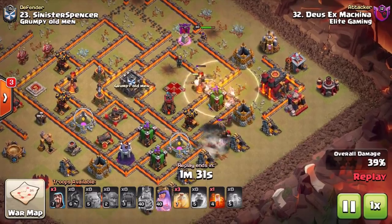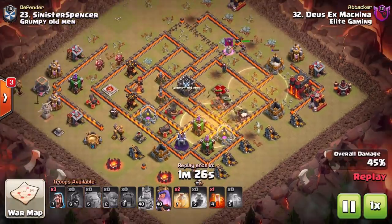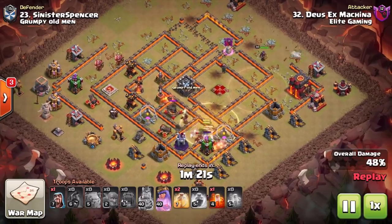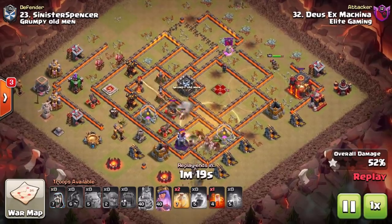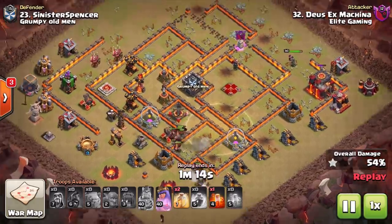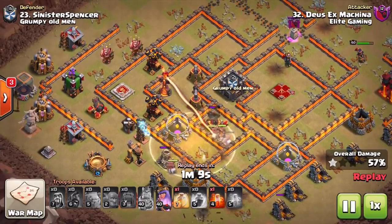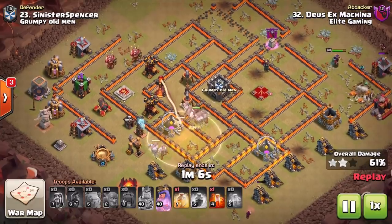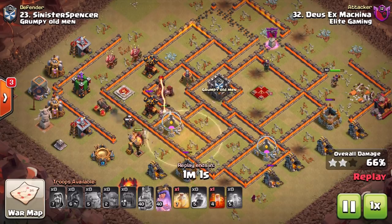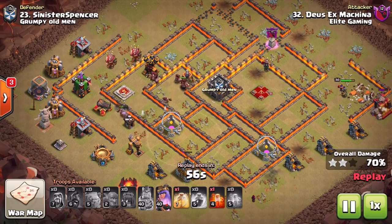That does a number of things — it helps tank for the Hog Riders, but also they start to take down the defenses. Look at the queen — you have not got a better cleanup troop than the queen herself. She obviously does so much damage, she's got that range as well, it's going to be helpful if you can protect her. Moving to the back end of the base, the Hog Riders have a decent amount of defenses to get through here, but because we haven't had to commit as much in terms of troops and spells to the kill squad, we have enough heal spells to help right the way through the back end. Being very patient on this final spell.